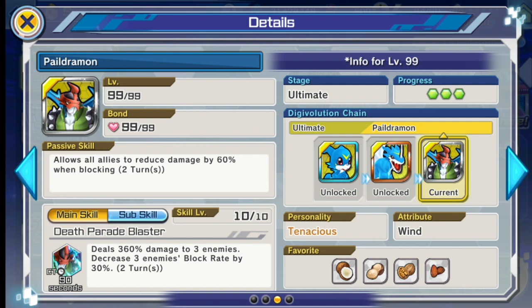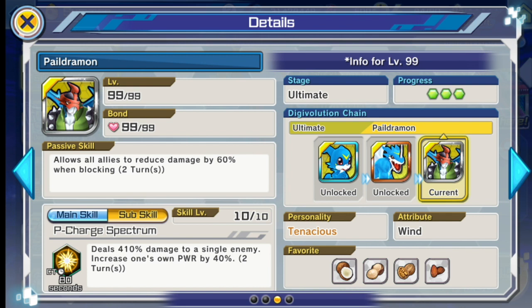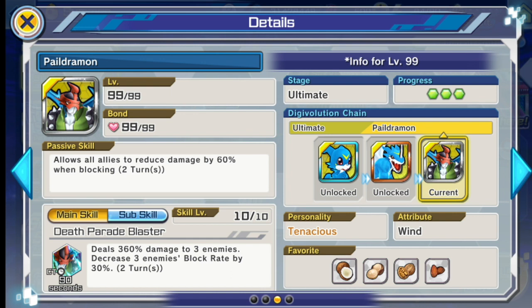Aside from that, Paildramon is a good addition to your defensive lineup. If you have SkullGreymon, Paildramon, and Creepymon together, it's really a mess — quite hard to kill. However, it's only two turns, and if you face Apocalymon the effect will be wiped out. His other skills aren't that notable, so you mainly want him for the passive. He's useful in Battle Park and a good alternative to SkullGreymon in Underworld.